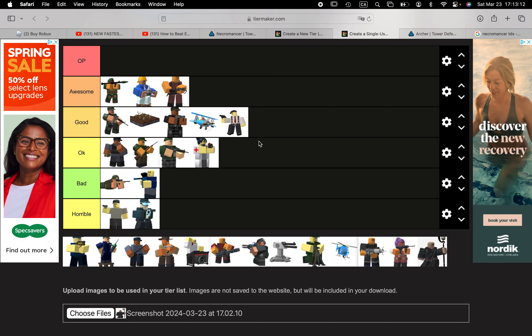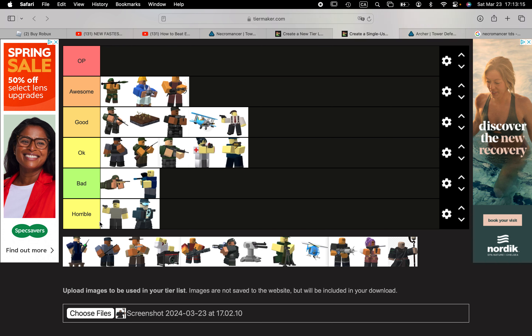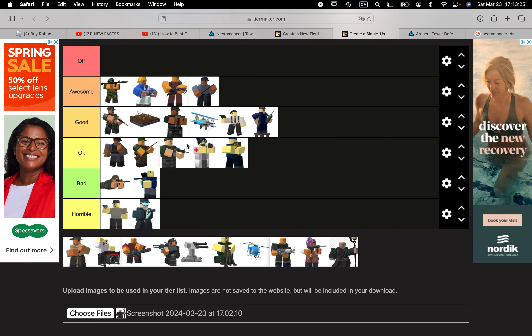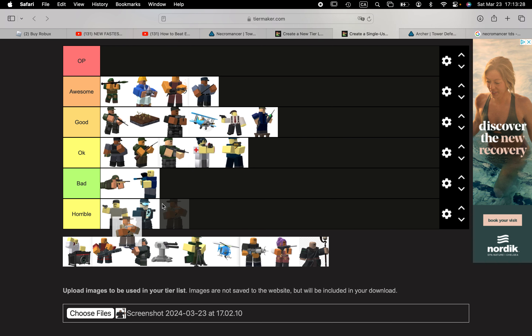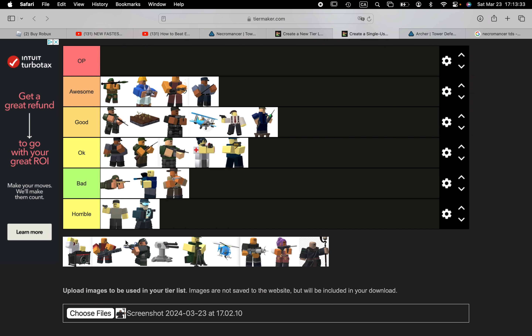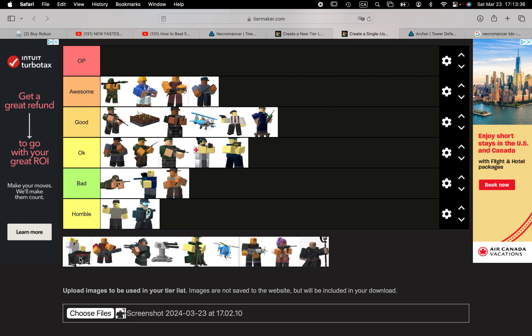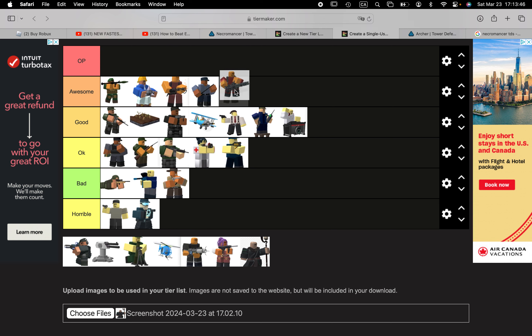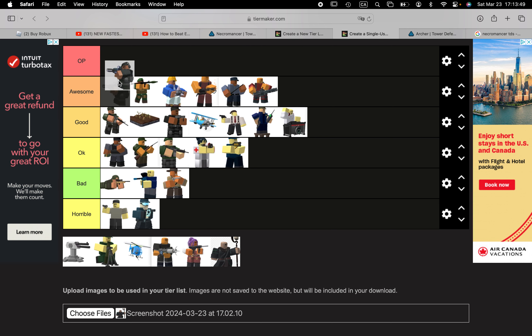Electro Shocker is okay. Commander is pretty good. Warden is awesome. Cowboy is bad — for what you think you're getting. DJ Bruce is a good support tower. Mini Gunner is awesome — it isn't OP though. Ranger is OP.